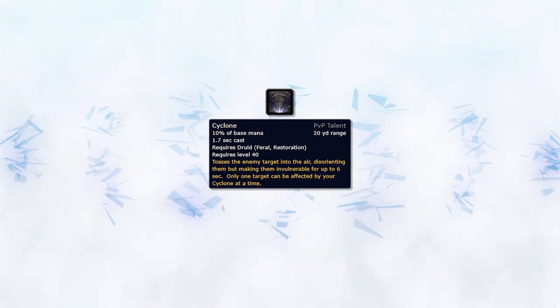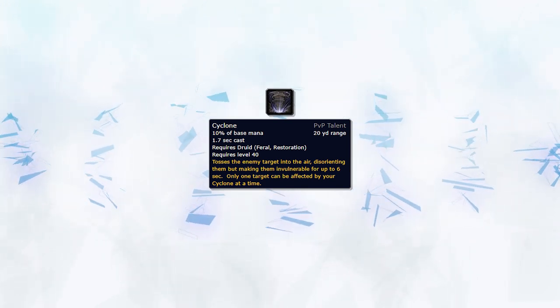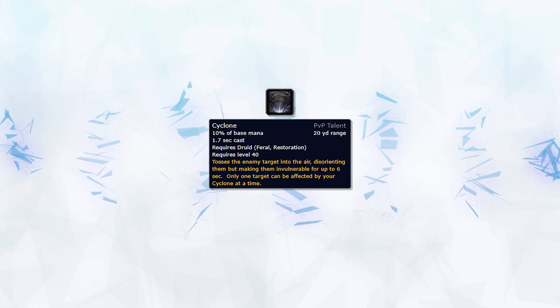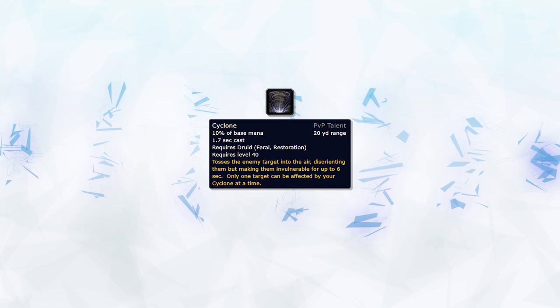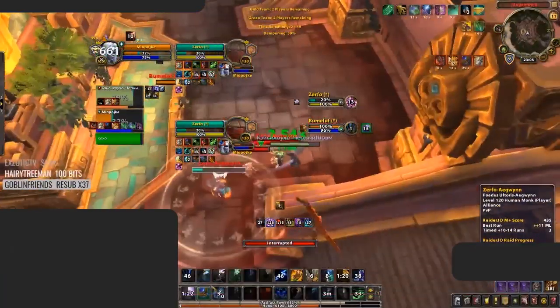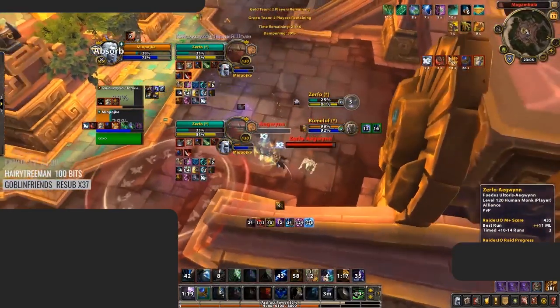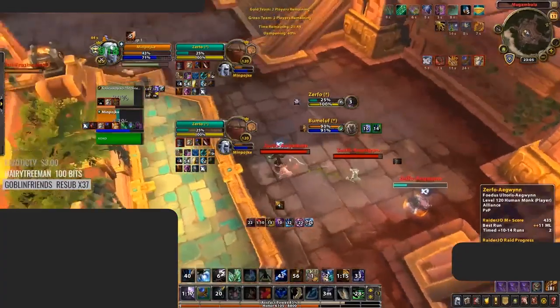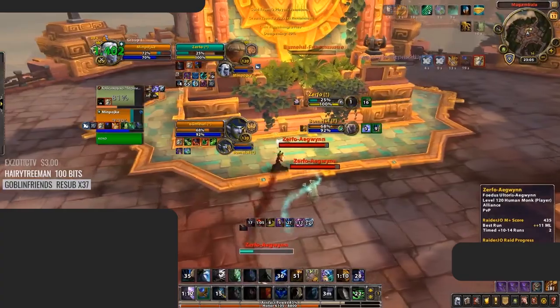Cyclone will be one of your most useful tools in multiple situations when playing a Resto Druid. Cyclone can be used to cross CC the enemy team during setups by Cycloning the off target, which will allow your DPS to land their CC without having to worry about getting stopped. Cyclone can also be used to relieve pressure from your team and can help you play mana efficiently by Cycloning the enemy team when they have offensive cooldowns active or when your team is under a ton of pressure, allowing you to slowly top your team back up instead of wasting mana topping them quickly.